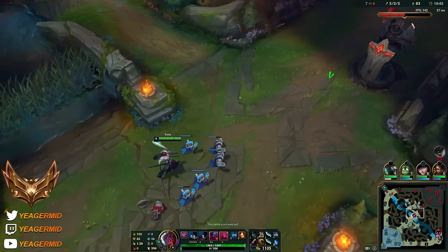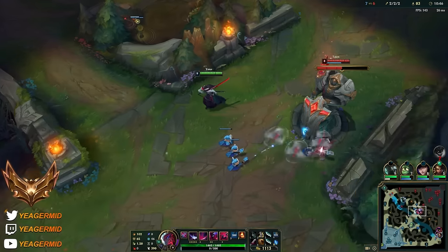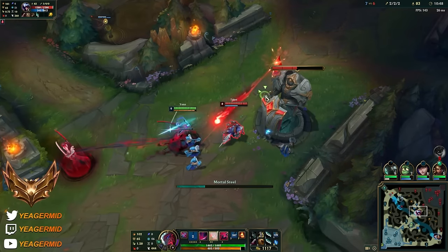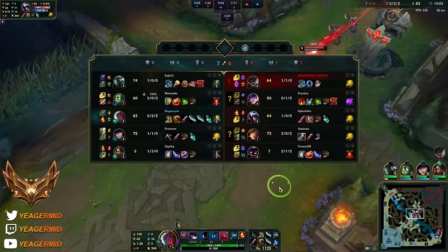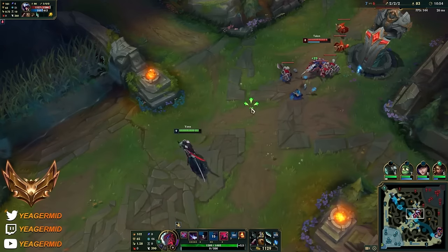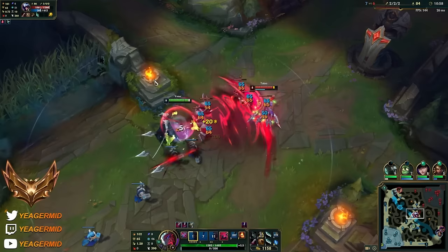And as for what I ban in lower elos, I never ever ban counters. What I ban are OP champs that require your teammates to play it out perfectly in order to stop them. So a Master Yi, that is what I'll ban a lot in lower elos. Master Yi, Tryndamere, and stuff like that.